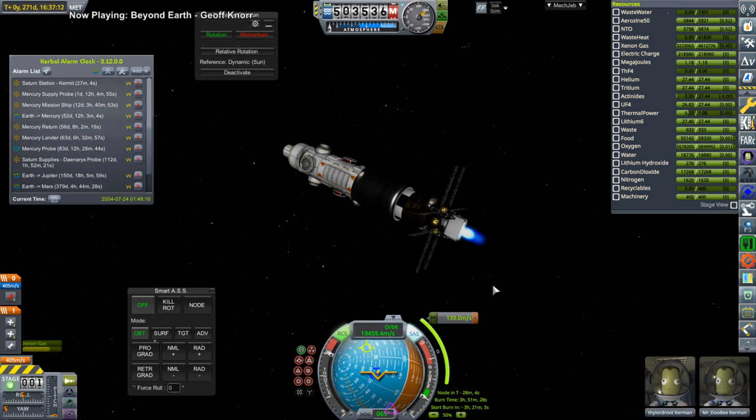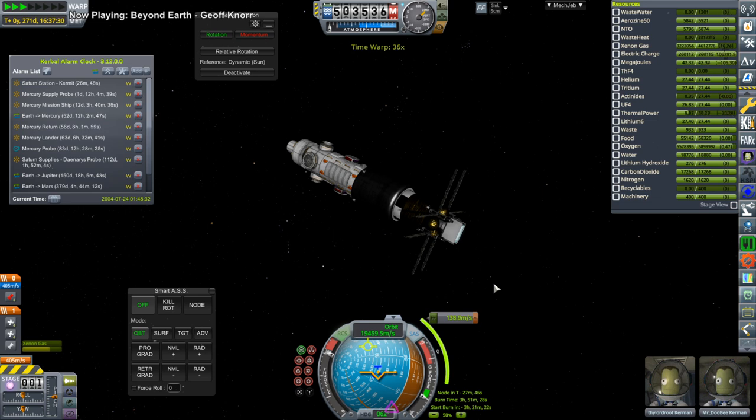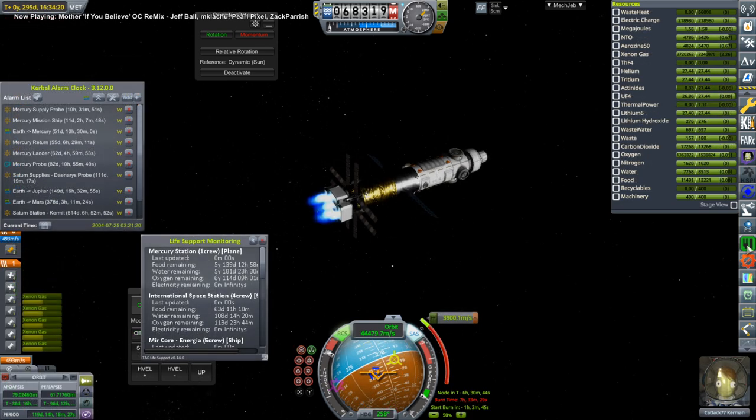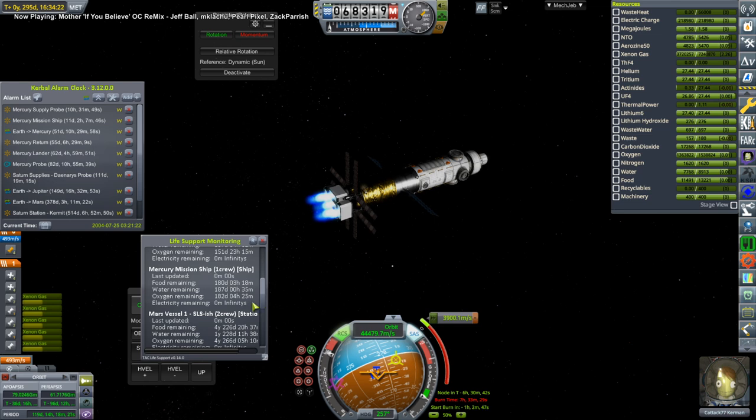For a completely different ion engine ship: this is our Saturn mission headed to Titan with Availa Root and Mr. Doobie. This only has one cluster of ion engines — actually 10 ion engines — because this had plenty of time to do the burns. However, because this was doing its correction burn in the midst of when we had to do all those Mercury burns, I decided to light its Gemini Lander engines, which were its additional OMS engines meant for capture around Saturn, and used those to hasten its correction maneuver so that I could get back to all the Mercury burns.